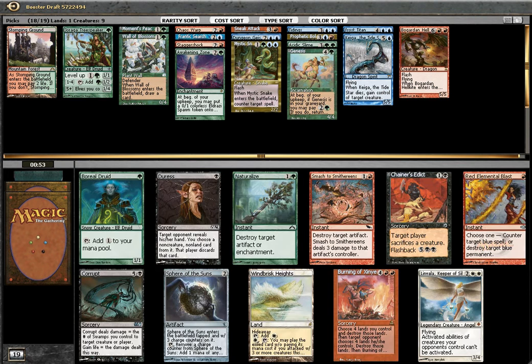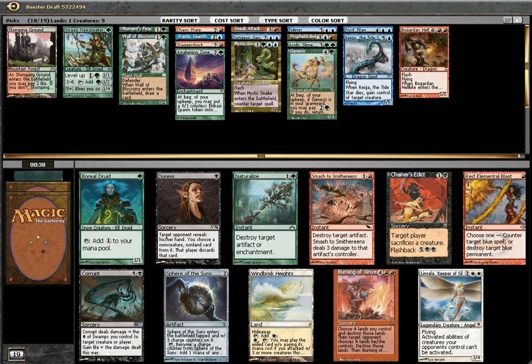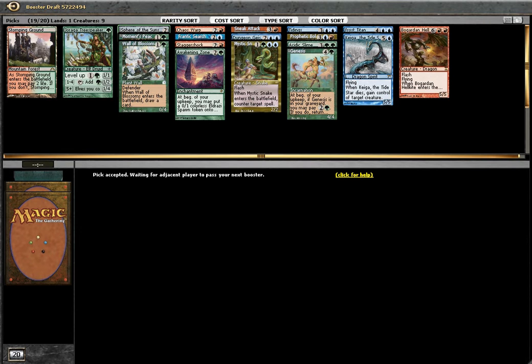Because I can recall every turn. Ramper — do I want a Ramper? Burning of Xinye — destroy 4 lands, deal 4 damage to each creature. How about Spear? I think Spear. Yeah. Coming together — I need some Eldrazi, come on.